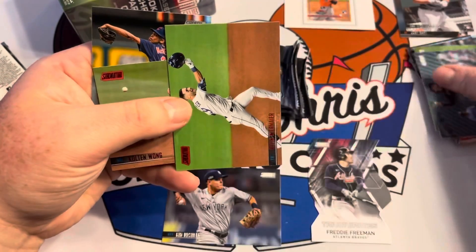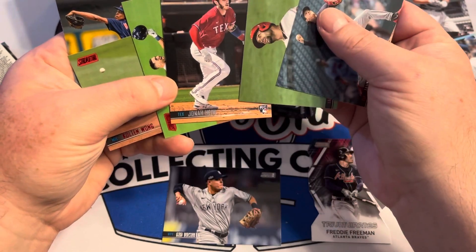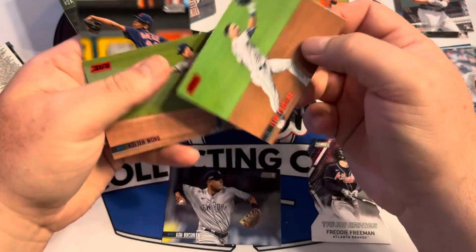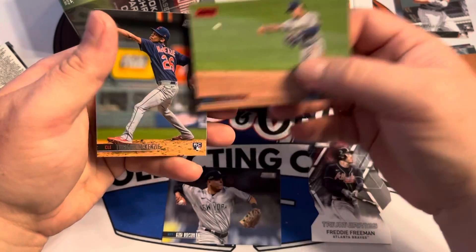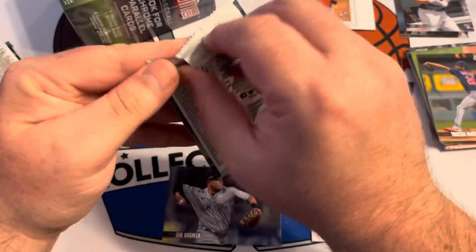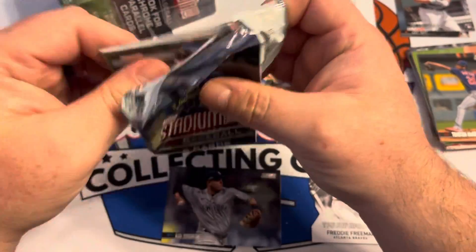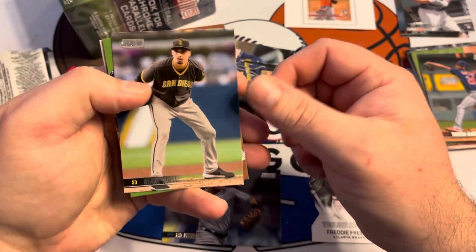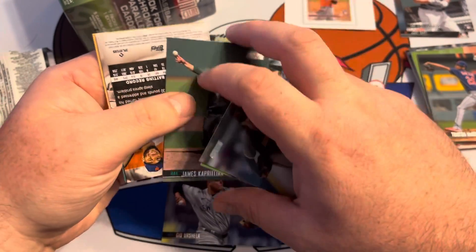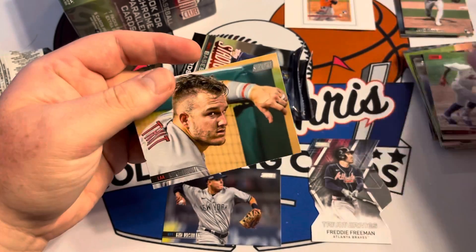Did we get an extra card? We got six cards in the pack! Topps makes a mistake in our favor — certainly better than the four manager cards we got in a row in that one pack. Blake Snell. Kevin Kiermaier nice. James Kaprielian rookie — he's a good one. Dominic Smith red and Mike Trout hanging out.